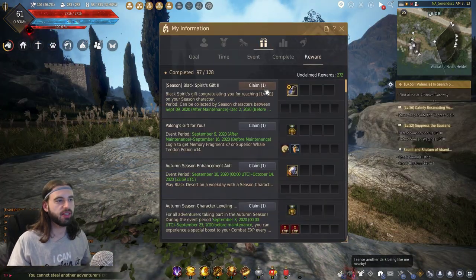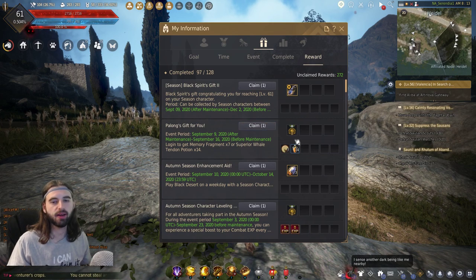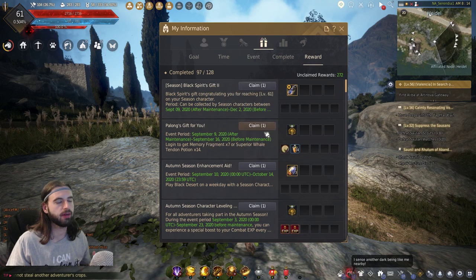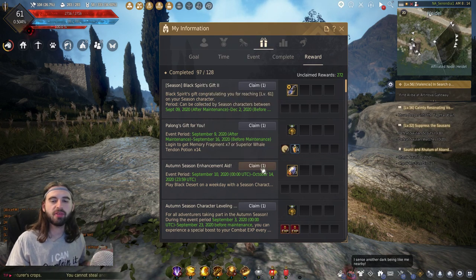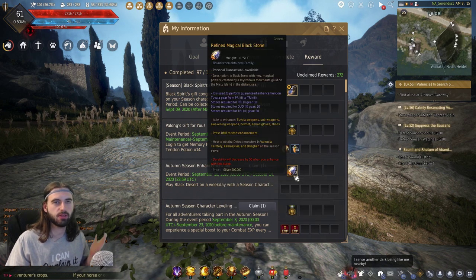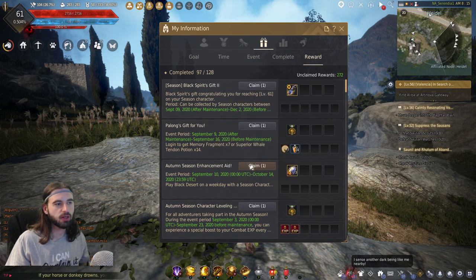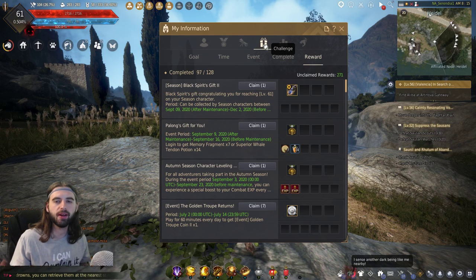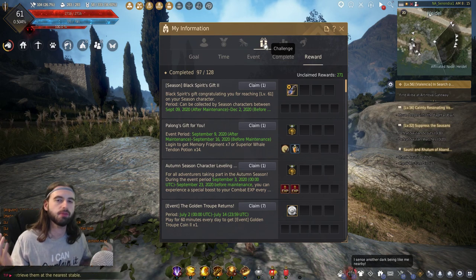Now in that same challenge tab, if you scroll down like an extra quarter of an inch, you're going to see some free compensation rewards here on the NA and EU versions. First one's this Palong's Gift for You — you can click a button here and get your free stuff, so make sure to claim that. And then the second item that's going to happen every single day until October 14th is this Autumn Seasonal Enhancement Aid. So every single day for the next month and four days, make sure to click this claim button and claim that free stuff. It is refined magical blackstones — they're used for guaranteed upgrades from Pri through Tri for Tuvala gear.